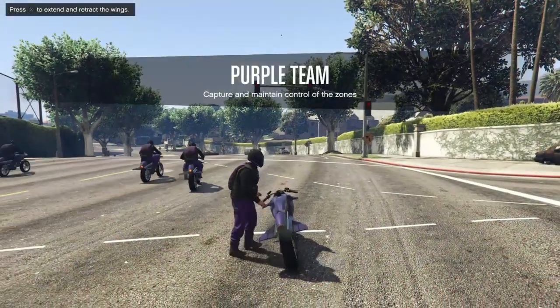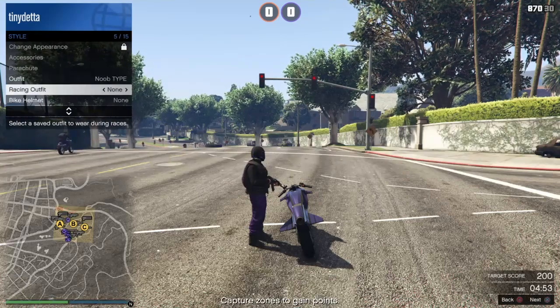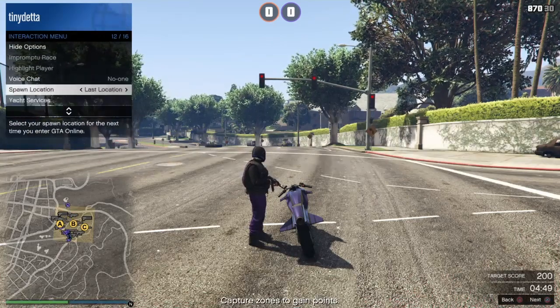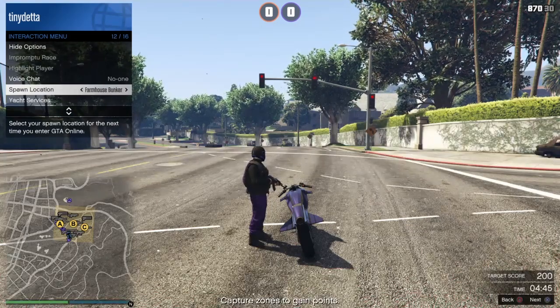Once you're in the lobby, turn around and get off your bike. Then open your interaction menu, go to Style, then Racing Outfit. You want to go once to the right.